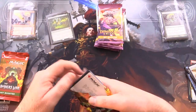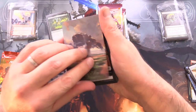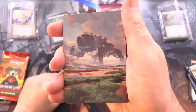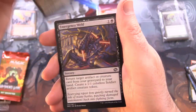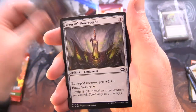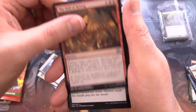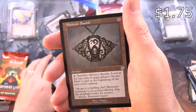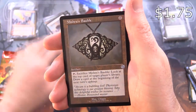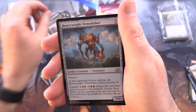Let's see if the Brothers War can continue the madness. We have a Plains, another Plains, Emergency World, Veterans Power Blade, Warlords Elite, Demolition Field, The Fall of Krug, Go for the Throat, Flow of Knowledge, Mask of the Jade Crafter, and Mishra's Bauble — nice one. Followed by Mishra's Foundry and a Foil Heavyweight Demolisher. And that is it.